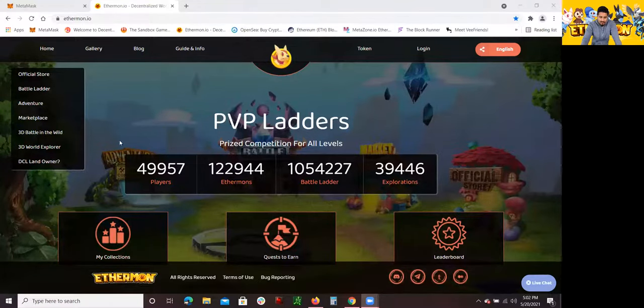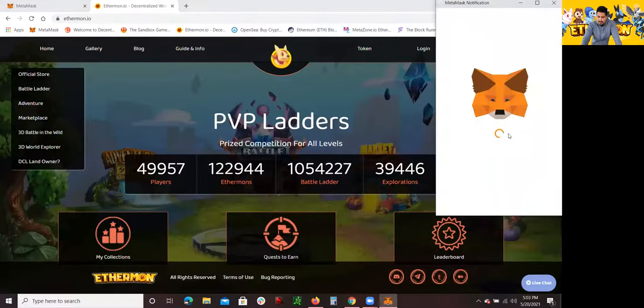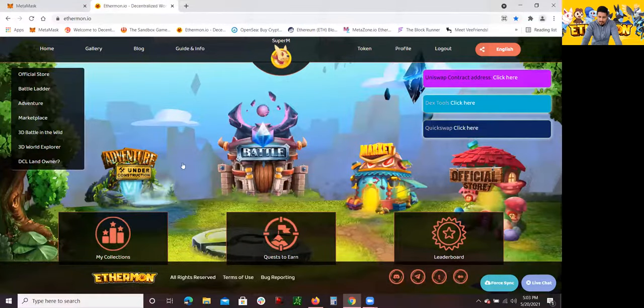As you guys can see, this is the website for Ethereumon, and I want to show you how it looks like and how to get there. It's https://ethereumon.io. Once you go to that website, it kind of looks like this. You do need to log in to create your own account so you can start getting some Ethereumon. I'm already logged in to my MetaMask, so all I have to do is click on Login, then click on MetaMask, and this pop-up should appear. You want to sign in, and then once you sign in you're able to get started.